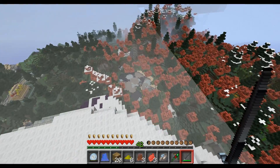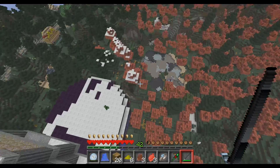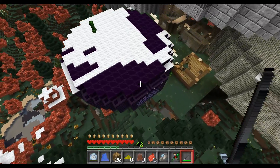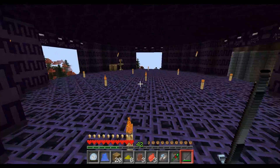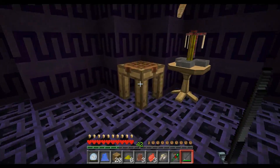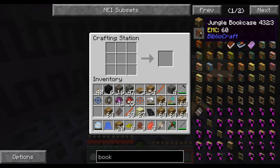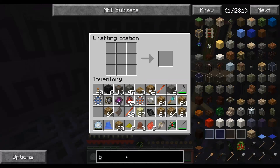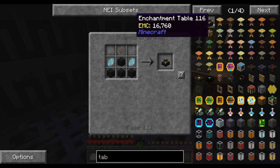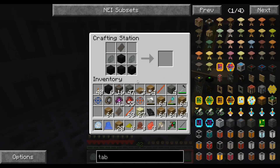All right, let's go back to our spot. There are creepers on the roof — rooftop creepers, the worst kind of creepers ever. Whoosh, all right, we're good. Now — table. All right, enchantment table, cool.